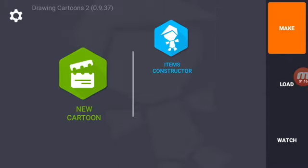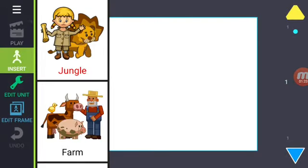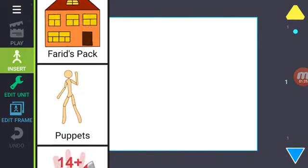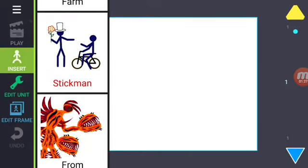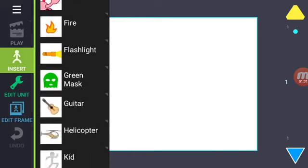Today I'm going to show you how to make one. So here we are — what you do is you go to Insert, and then you choose whatever you want. I'm going to go to Stick Man. There's a bunch of objects here.